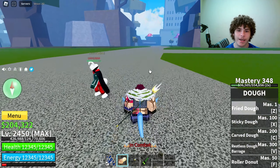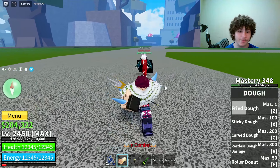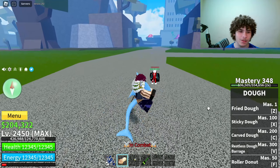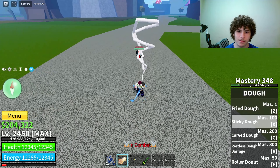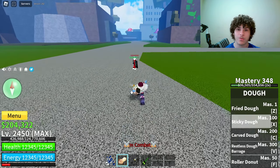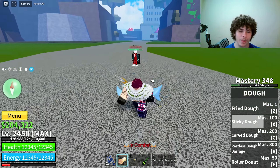2,542 damage and it launches the player back. The next move on unawakened dough is called Sticky Dough, mastery required on that is a hundred. Here's how it looks — they just pick them up and slam them on the ground, almost 3,000 damage on that move.